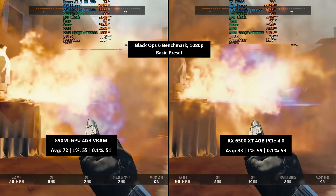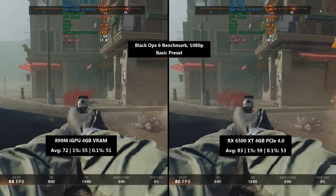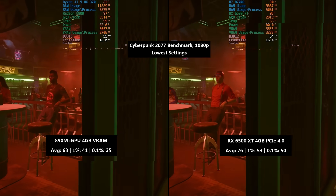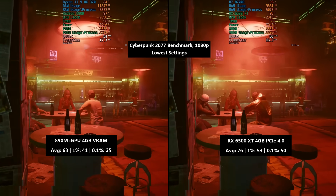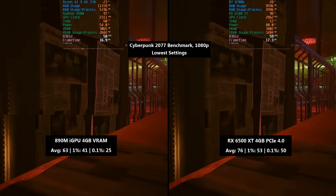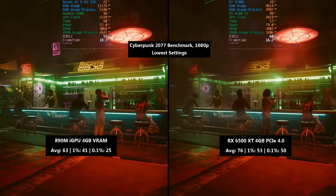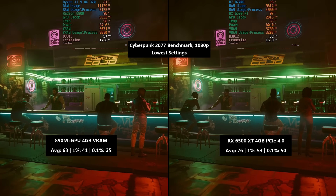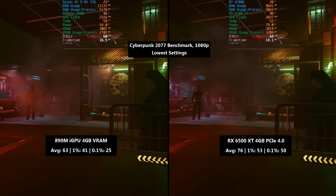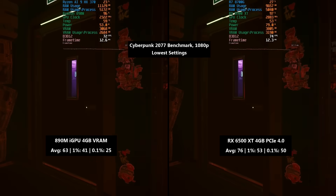We have some more data and comparisons later in the video. Moving on to Cyberpunk 2077 at lowest settings — this is the in-game benchmark at 1080p with no upscaling, no FSR, no Intel XeSS. The 890M delivers at least 60 fps on average at native resolution — 63 specifically — with a 1% low of 41 and a 0.1% low of 25.